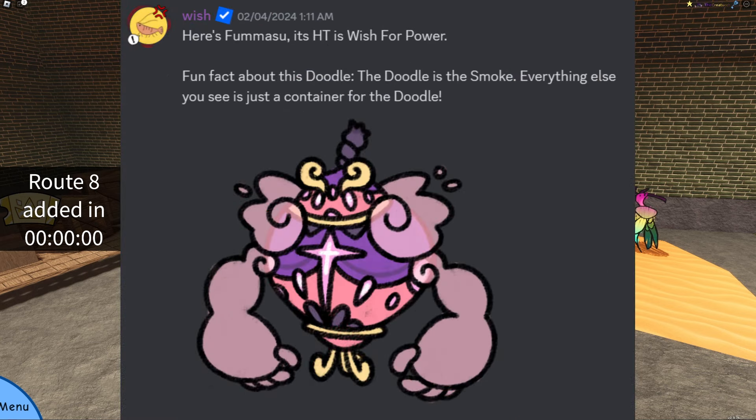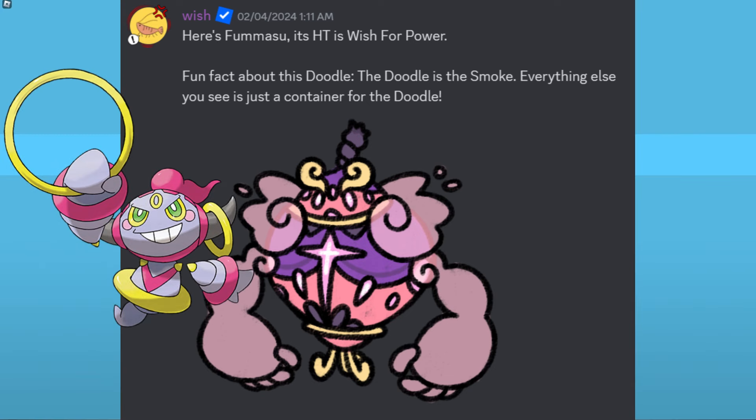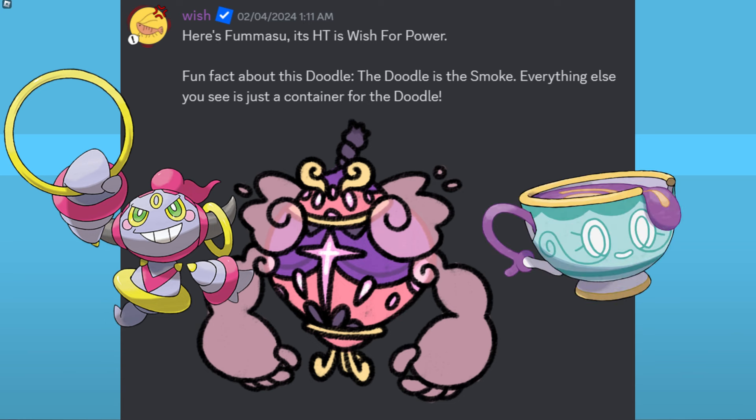Also, we have Fumasu, and its hidden trait is Wish for Power. Fun fact about this Doodle — the Doodle is the smoke. Everything else you see is just a container for the Doodle. I think this is a really cool idea. It kind of reminds me of Hooper, and it also reminds me of Sinistea, because it's just a cool design — it reminds me of the teapot.